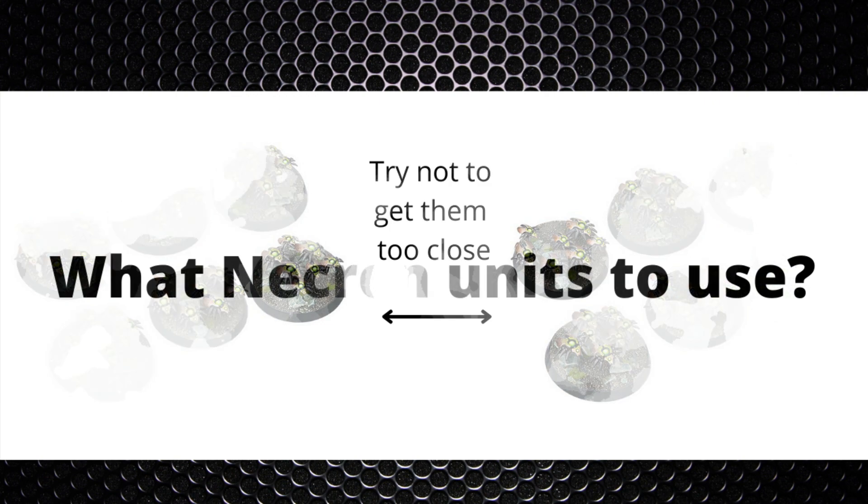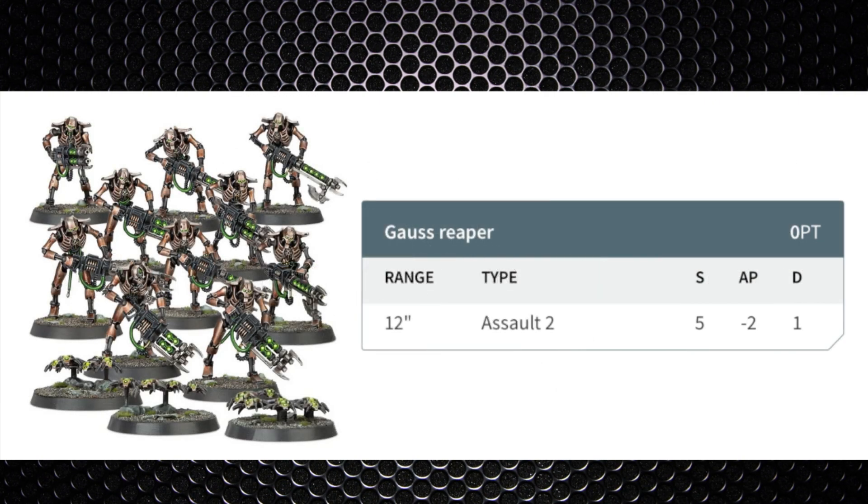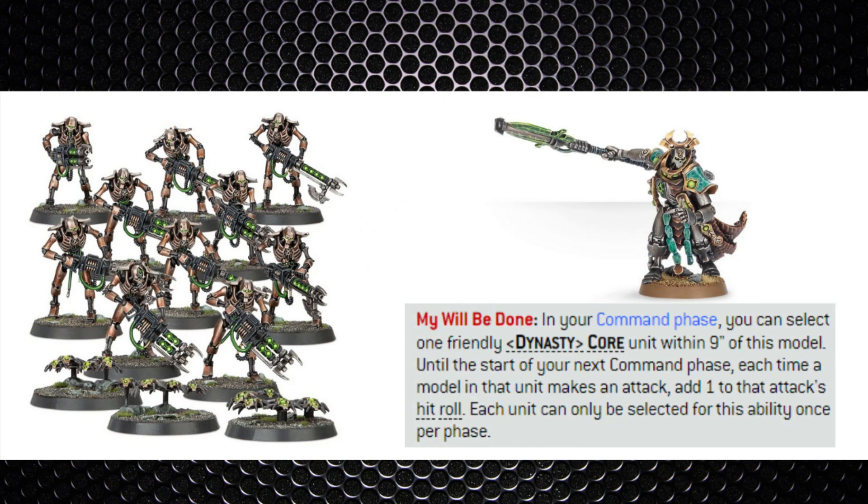This brings me to what units within the codex we can be using. Warriors are most people's foundation of the force. Going against a melee unit that hits hard and fast means we don't really want to be paying taxes for moving, so we don't really need Night Scythe or even the Veil of Darkness to move Gauss Reapers up the board. In the early part of battle you just need to hold your ground.